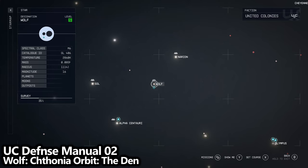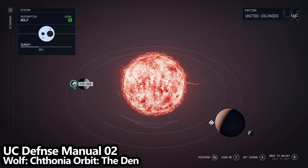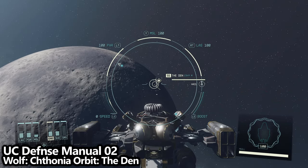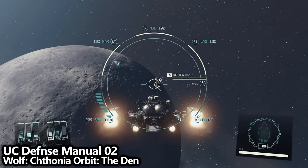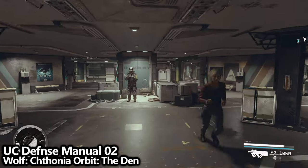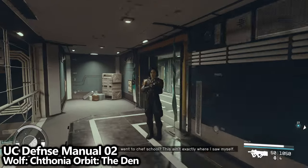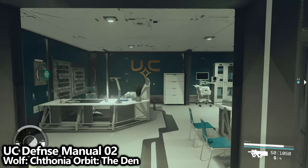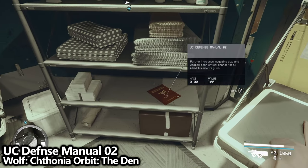Another easy-to-grab skill magazine is in the Wolf system. On the left-hand side in orbit, you'll find a ship called The Den. Feel free to bring contraband here to trade it off. Once on board, go forward to the right and through the hallway at the end of the area. Keep following the hallway into the next room, and then the next room — there's a bedroom here, and on the shelf, find UC Defense Manual 02.